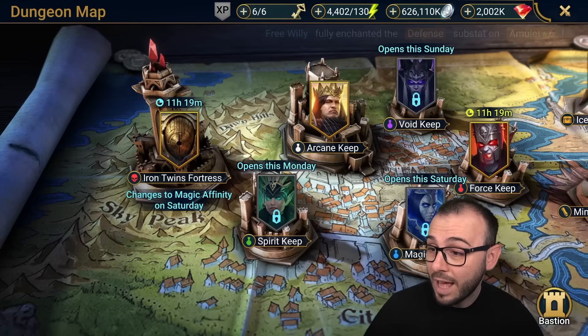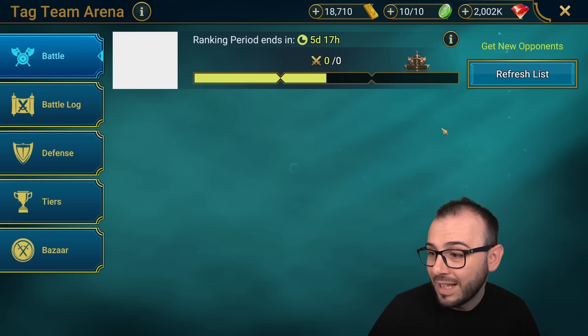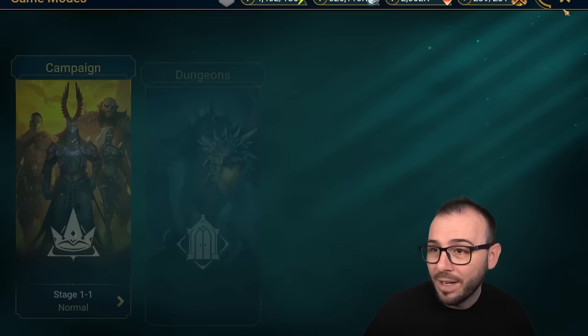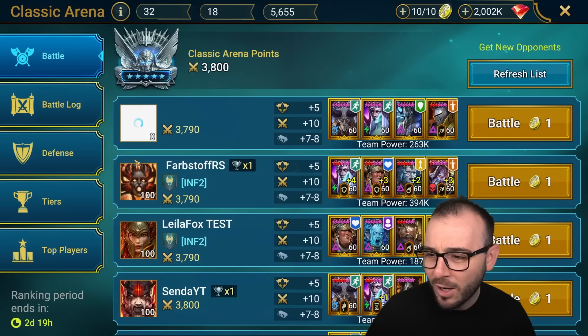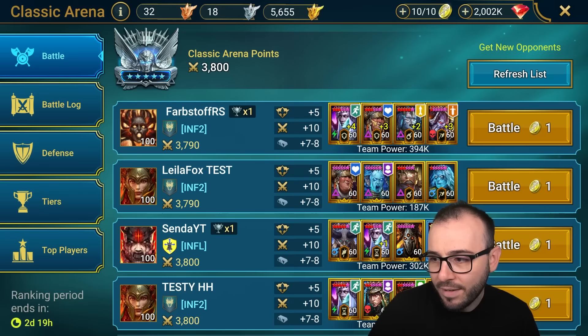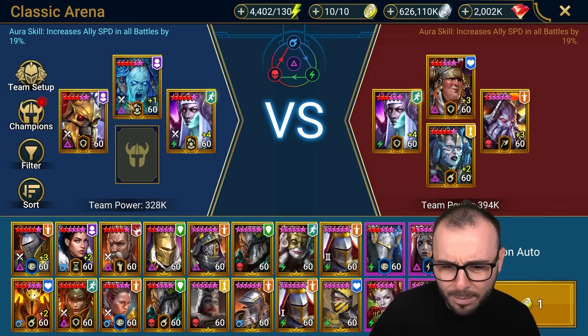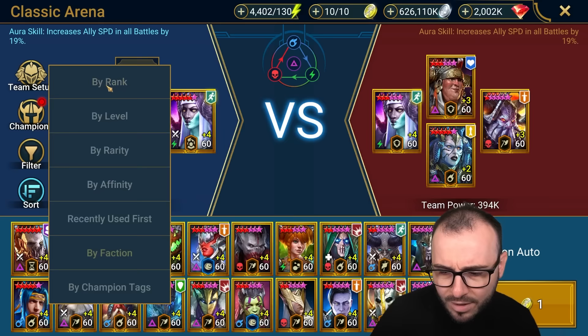Unfortunately these game modes — Tactic Arena and Live Arena — are not available on the test server. But it's pretty much the same sort of vibe. If we're going to go to Classic Arena, I would definitely not use him against a tanky team like this, because I feel like it's going to take forever to kill them. But just for the purpose of the video, we're actually going to attempt to kill this team. I definitely think it will take us quite a bit. We don't need that nuker in here, and I do want to bring a lockout champion — let's go by recently used.